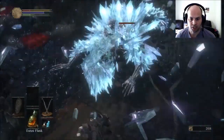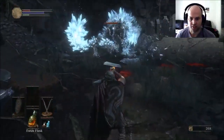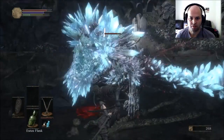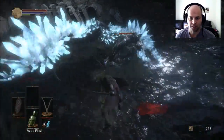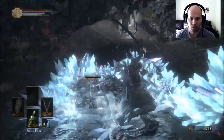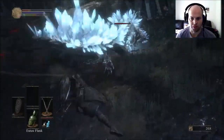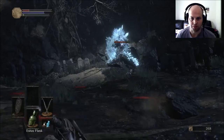I need estus — I don't have any estus left. You don't want to try and overextend, you want to sort of get in there when you can and get a few hits in. Oh, I staggered him — that was lucky, I didn't think you could stagger this guy.